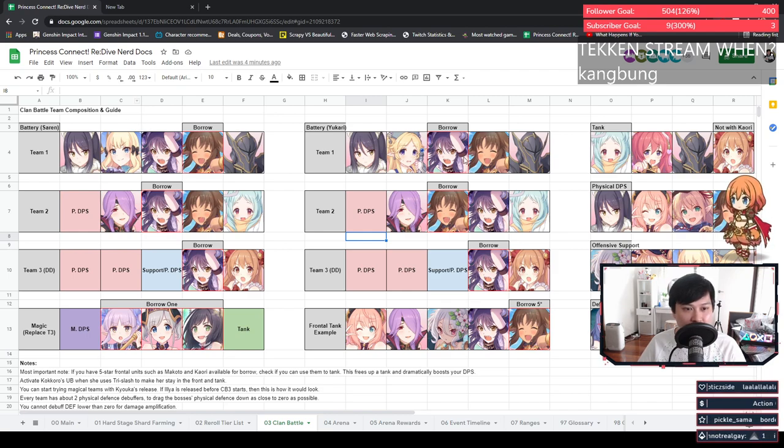Originally this was a Saren and a non-Saren comp. The Saren comp still exists and is exactly the same as before. However, if you need some survivability, you could actually add Yukari in instead of Saren. Yukari does provide a TP boost, but you do have to match up some timings to manipulate her TP. Saren is relatively straightforward — she just always juices out Makoto, so Makoto fires off about a million UBs a second. Yukari, on the other hand, juggles heals and TP boost.